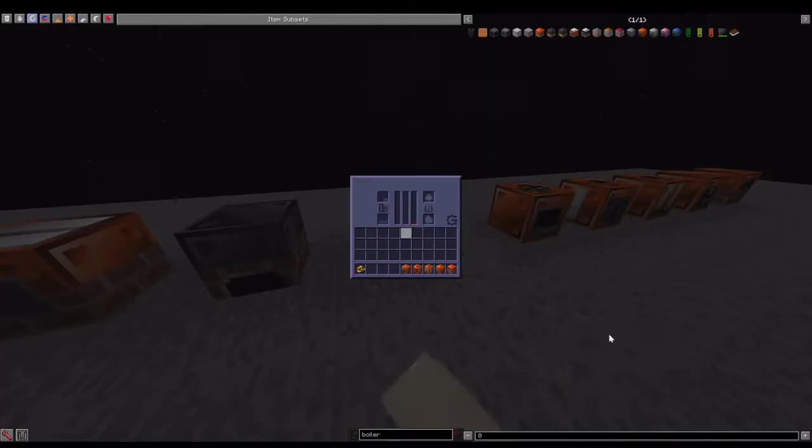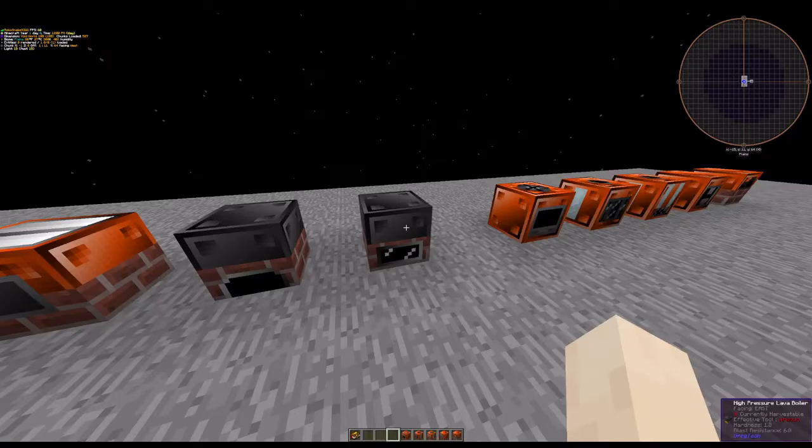Then we have the high pressure lava boiler. It takes lava instead of solid fuel, and that's about the only difference.